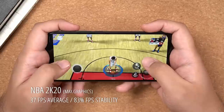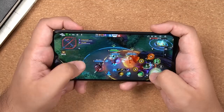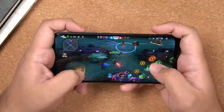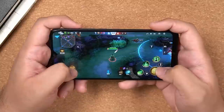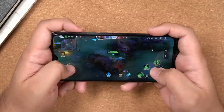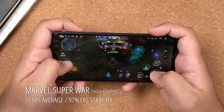Let's move on to the next game, which is Marvel Super War. I do have to apologize — I suck at MOBAs, so don't let that distract you from the fact that we got pretty good results here. I bumped the settings down to high for this title and got an average of 59 frames per second at 97% stability. I pushed it to very high off-camera but noticed frame rates dropping too often, so high would be the sweet spot in my opinion and will hopefully let you win games — unlike me.